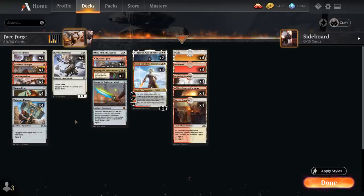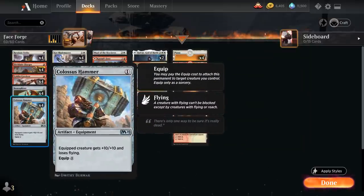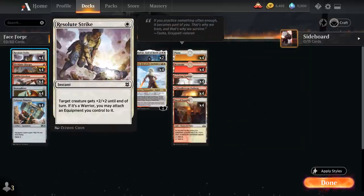If that plan doesn't work out, we have additional consistency thanks to Forging the Tyrite Sword from Kaldheim — a 3-mana saga where the first two chapters create a treasure token to help cast expensive spells or sink mana into equipping equipment. The final chapter lets us search our library for a card named Halvar, God of Battle, or an equipment card, reveal it, and put it into our hand. This can find Colossus Hammer if we're holding a Resolute Strike.